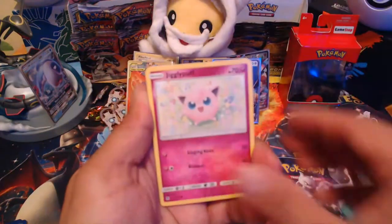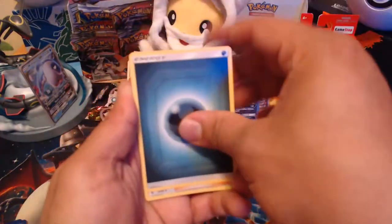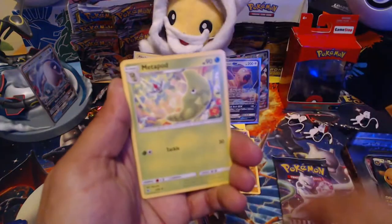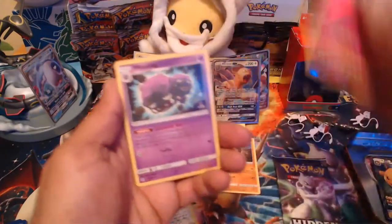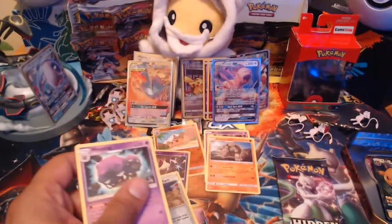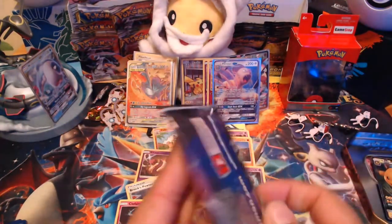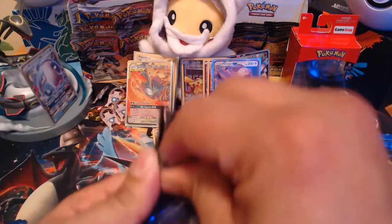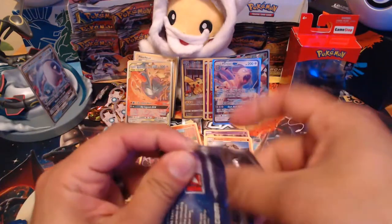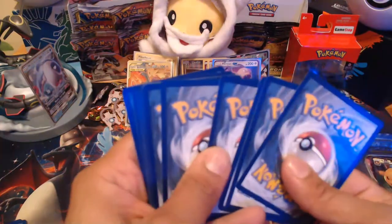Third Hidden Fates pack: Clefairy, Jigglypuff, Caterpie, Eevee, Ekans, Dark Energy, Nurse Joy, Metapod, Sabrina's Suggestion, Clefairy as a reverse, and a Weezing for the rare. So we haven't pulled a shiny in tonight's opening — this is the first time I think we don't pull any shiny during a Hidden Fates opening in the 12 Days of Christmas. Please don't let us go without a shiny. We need to pull a shiny — any shiny would be a good shiny.